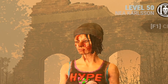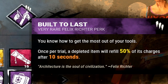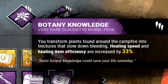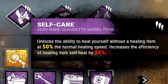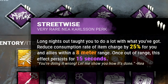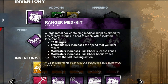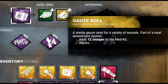My build consists of built to last, which gives me an extra 50% of its charges once my item runs out. Botany knowledge to increase healing speed and item efficiency by 33%. Self-care, not for the self-healing, but to increase the efficiency of my item by 20%, and streetwise to reduce the consumption rate of my item by 25%. These perks are going to be paired with a ranger medkit, which has 32 charges, and I'm going to be adding 16 charges and 12 charges to my medkit.